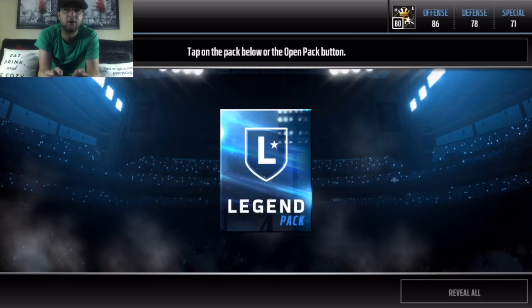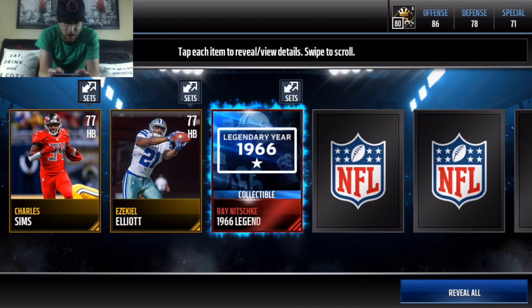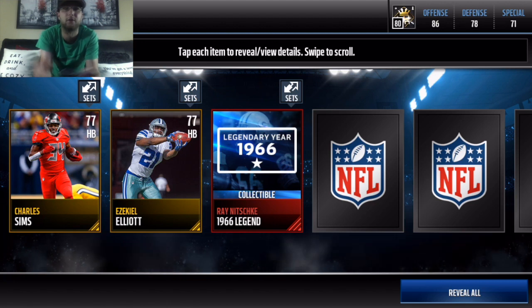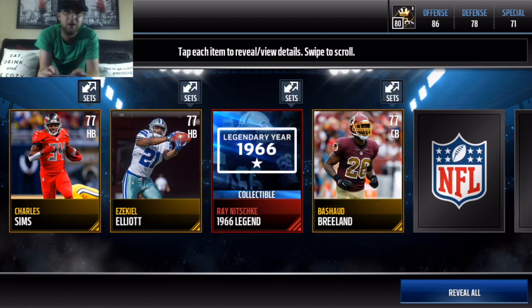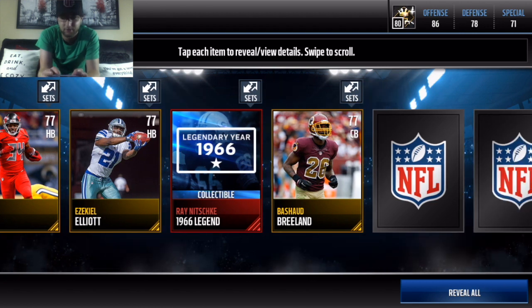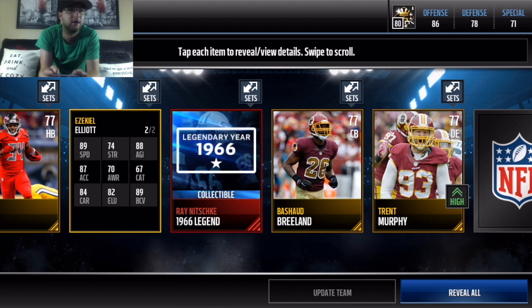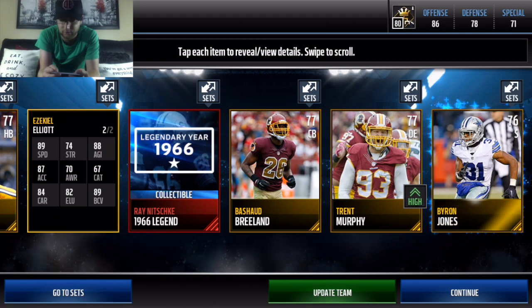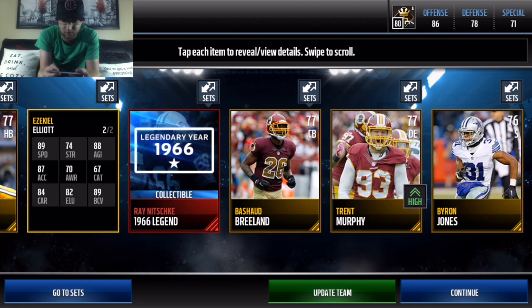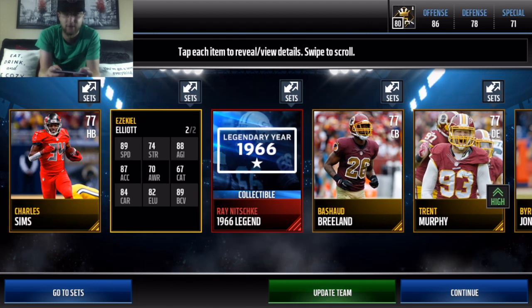So we're going to try and do that. But here we're going to open up the legend packs and see what we get. We're going to get some good legend pack luck. Legendary year! So it's not maybe the highest one to get, but we do get raised legendary year — that is pretty much the best one you can look at getting. And we do get Zeke, so that's pretty good as well. Not bad stats, not bad stats. Still looking for some elites though, as we close it off with Byron Jones and no elites in that first pack.